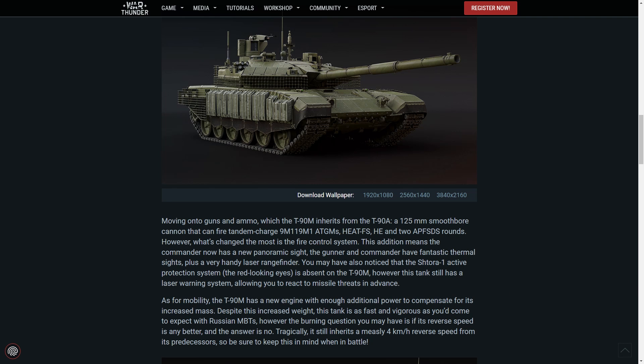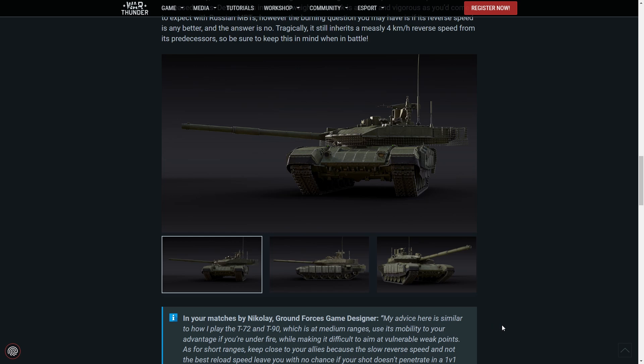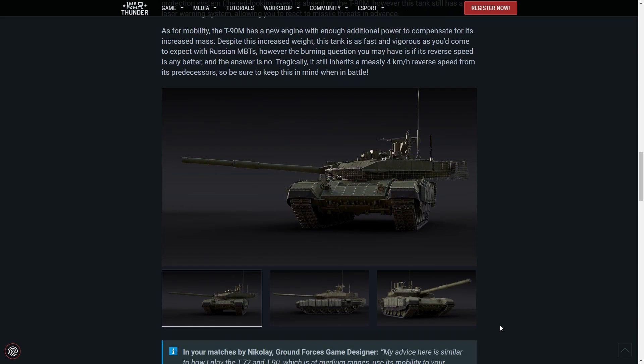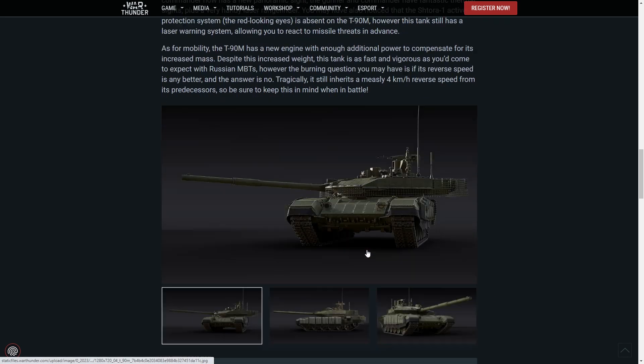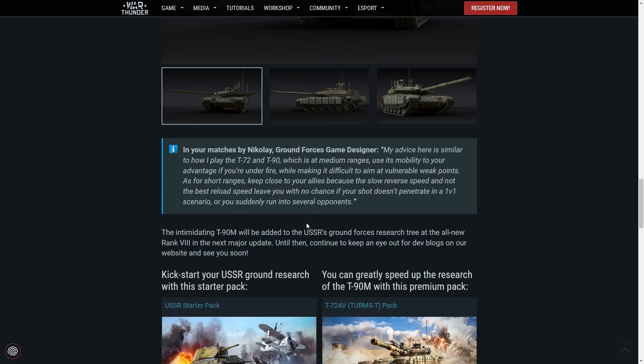As for mobility, the T-90M has a new engine with enough additional horsepower to compensate for its increased mass. Despite the increased weight, this tank is as fast and vigorous as you'd come to expect with Russian MBTs. However, the burning question is whether the reverse speed is any better — and the answer is no. Tragically, it still inherits a measly 4 kilometers per hour reverse speed from its predecessors, so keep that in mind when in battle.